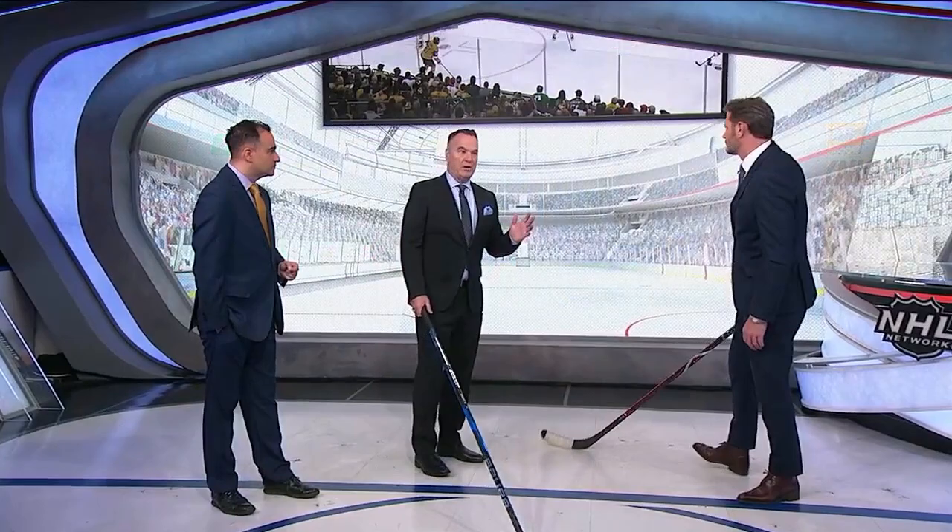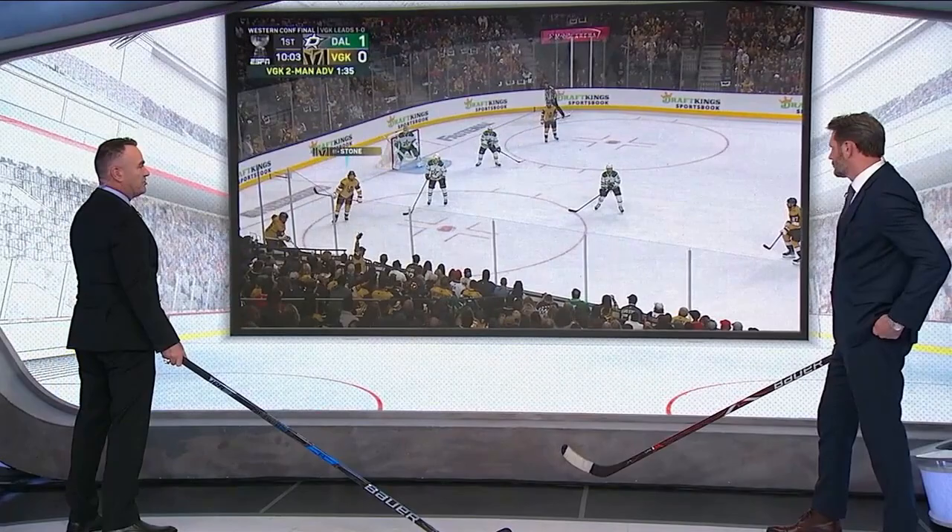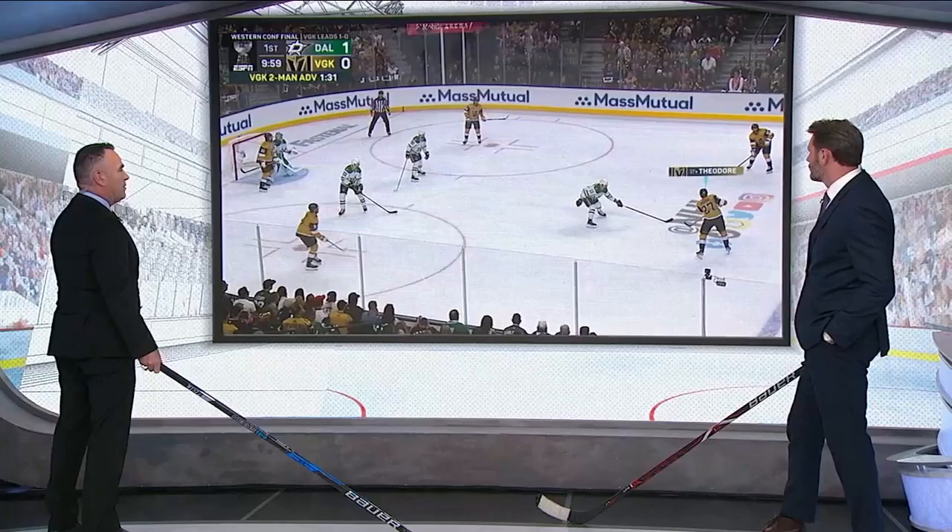A common thread — the Dallas Stars had some miscues that led to those goals. It's a tough situation to kill a five-on-three, and one of the jobs for the opponent is to be in a box one. You'll see the Vegas Golden Knights are setting up here — go ahead and run the tape. On the five-on-three, they're going to try to get into their box one.